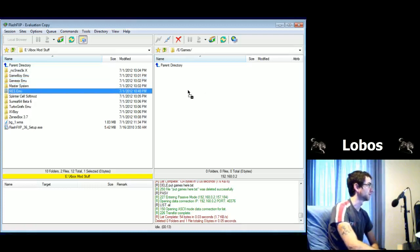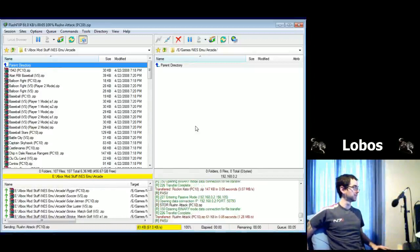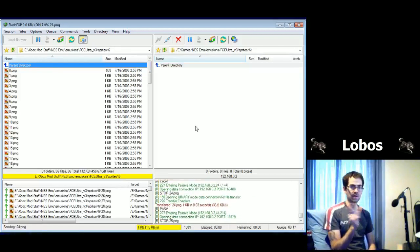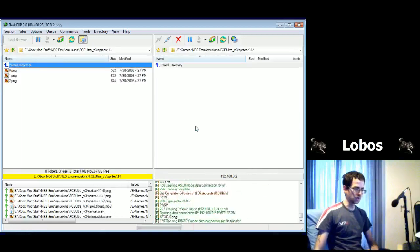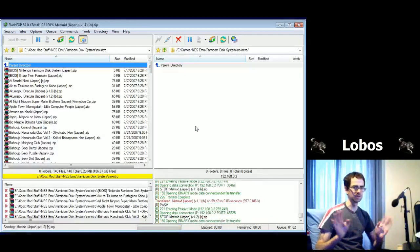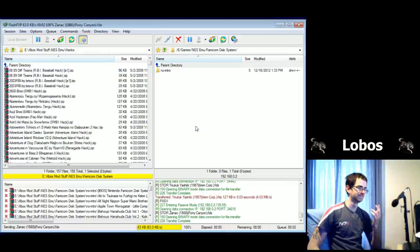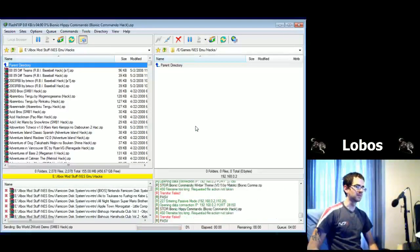Let's put our NES emulator on here — just click and drag, and now it is going to transfer files. One thing to note: if the file name of your game is too long, it will fail to place it on there. So if you've got something like 'Mighty Morphin Power Rangers The Movie The Game Japanese Version Modded Hack,' FlashFXP is going to say that file name is too big. You just have to change the file name — keep it around 64 characters or less.